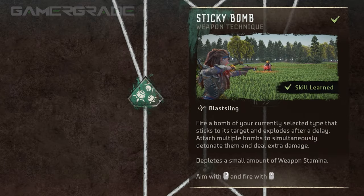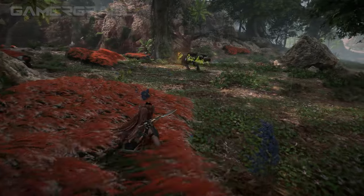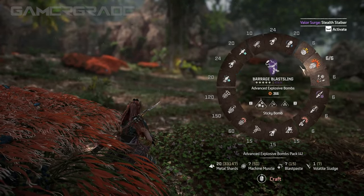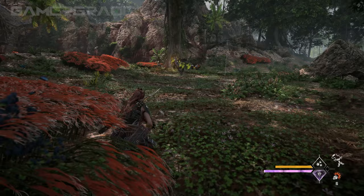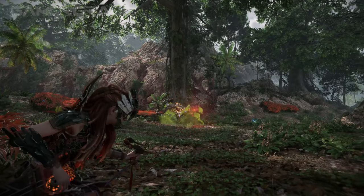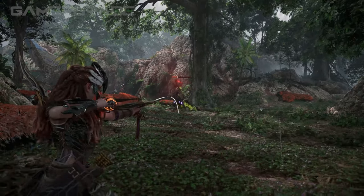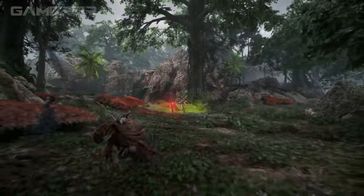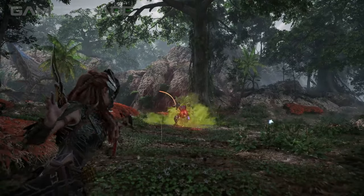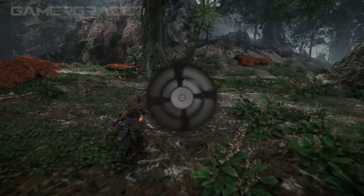The final Blast Sling weapon technique is Sticky Bomb, which makes your currently selected ammo type stick to targets, and after an eight second delay, explode, dealing their usual damage and elemental build-up. A maximum of three bombs can be stuck to a machine at any one time, with an additional 25% damage bonus for each additional bomb attached beyond the first. As soon as the third bomb sticks, they will all instantly explode automatically. This means to get the full 50% damage bonus, you need to attach the final third bomb within the eight second timer of the first. The only bomb that does not deal impact damage is adhesive bombs, which will only apply status build-up upon exploding.